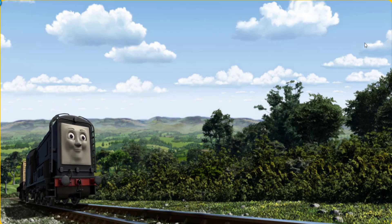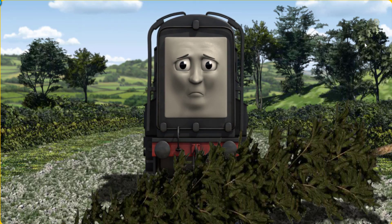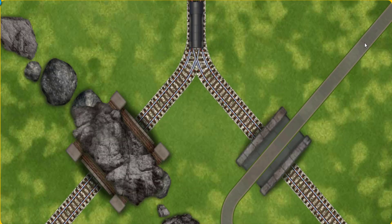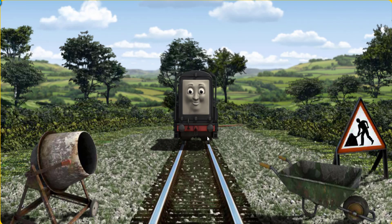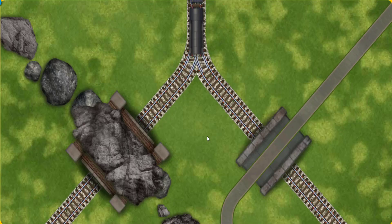Diesel went through the countryside. Suddenly the tracks were blocked. Diesel had to stop. He would have to go another way. Help Diesel find the track that goes through the tunnel. All clear! Diesel was on the wrong track. He would have to go another way. Show Diesel the track that goes through the tunnel. All clear!